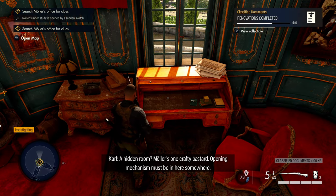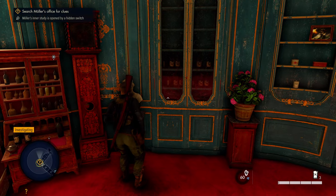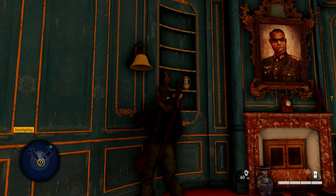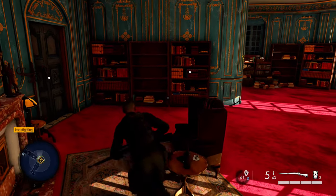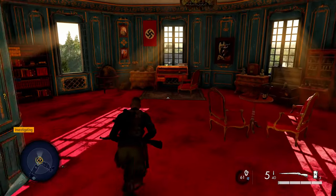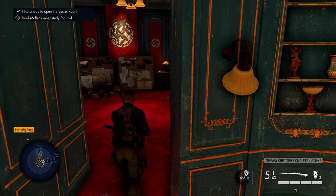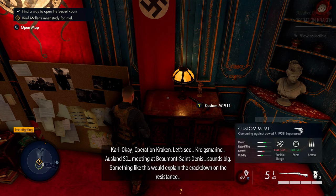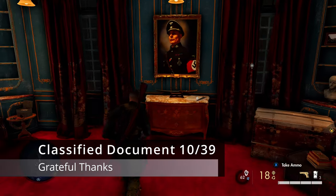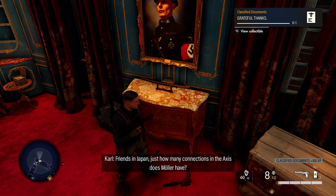Müller has a hidden room — he's a crafty one. The next classified documents are in a secret room. There are multiple objects to interact with: a statue, a lamp, a book, a globe, and others — and it's random which one opens the secret entrance. In this playthrough it was the book. Once pulled, the secret entrance opens. Inside, on an end table to the right, is a classified document — 'Operation Kraken, Kriegsmarine.' Also in the secret area, on a dresser beneath Müller's portrait, is another classified document.